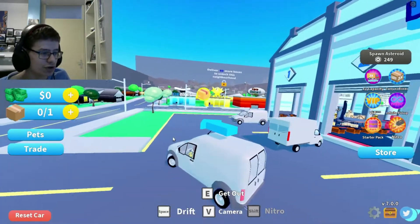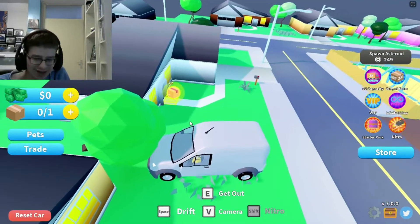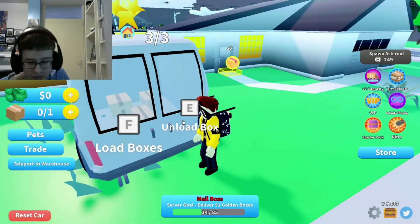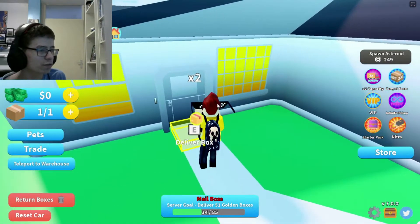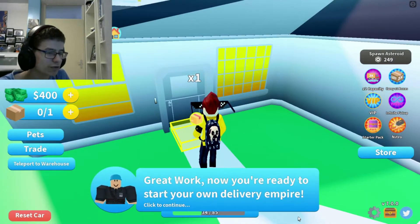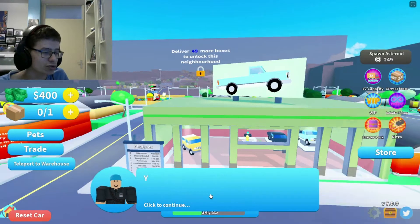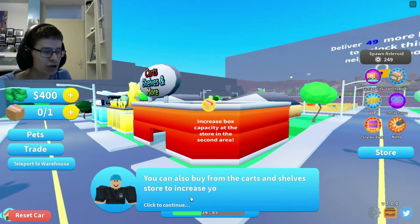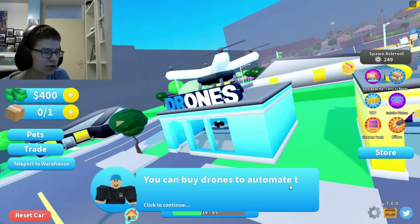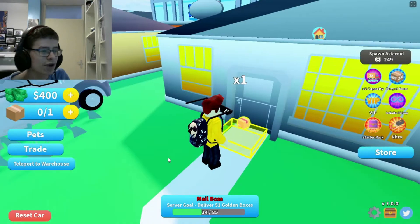Drive vehicle. Oh my gosh — okay, I just wanted to get out. Now I need to unload the package. Yes! Deliver box. Great work, now you're ready to start your own delivery empire. Use cash earned from deliveries to buy new cars from the vehicle store. You can also buy from the carts and shelf store to increase your warehouse capacity, or buy drones to automate the process of stacking and delivering. Good luck and have fun!